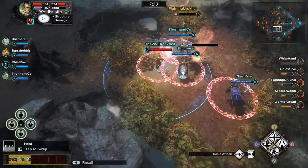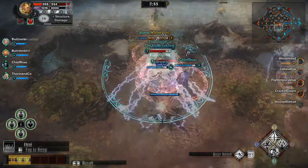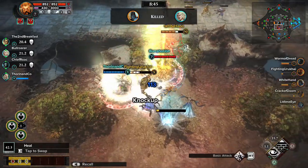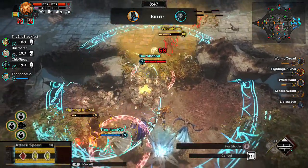Team up and attack lone Guardians while capturing and maintaining shrines. Relics and gems may be active, providing Guardians with offensive and defensive enhancements.